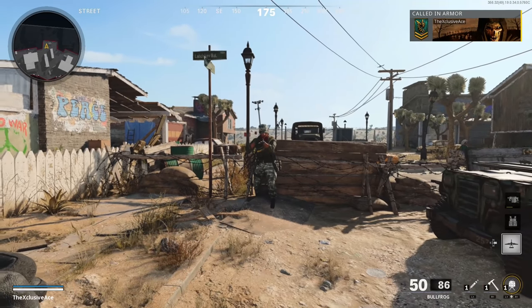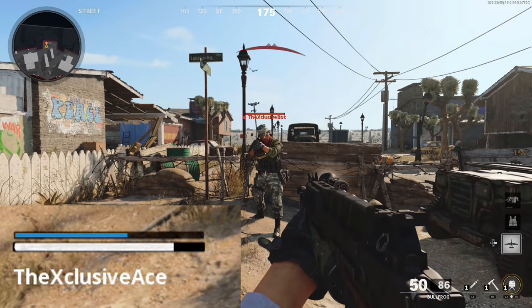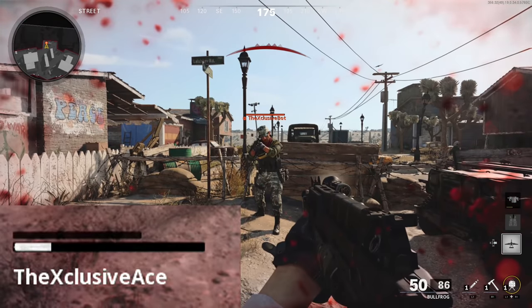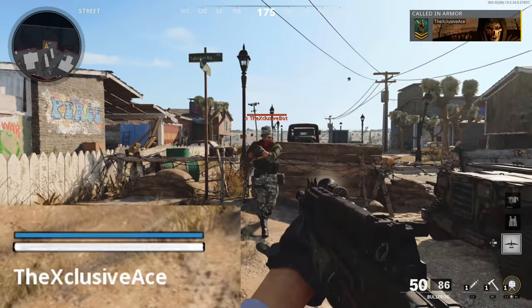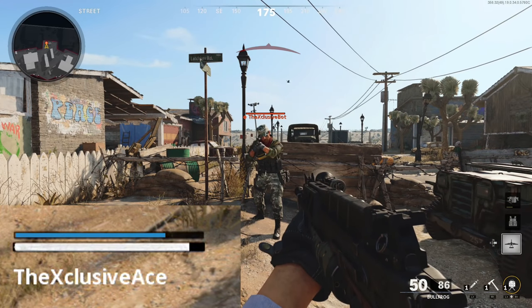you'll notice you have a little blue bar above your standard health bar on the bottom left. It's interesting to note that when you take damage from a gun, not only will that blue bar be going down, it still eats into your health as well — so it deals damage to your armor and your health simultaneously.